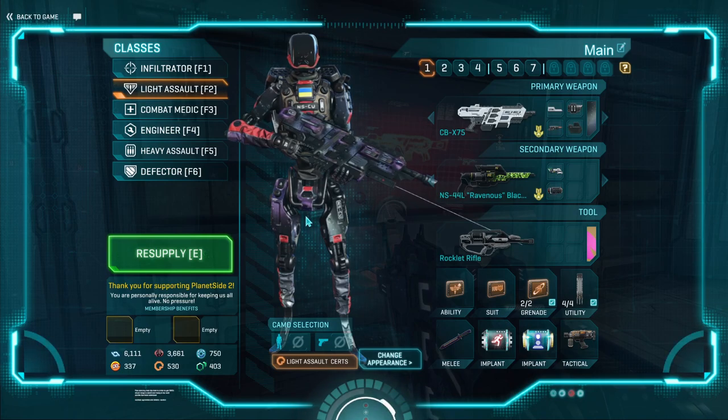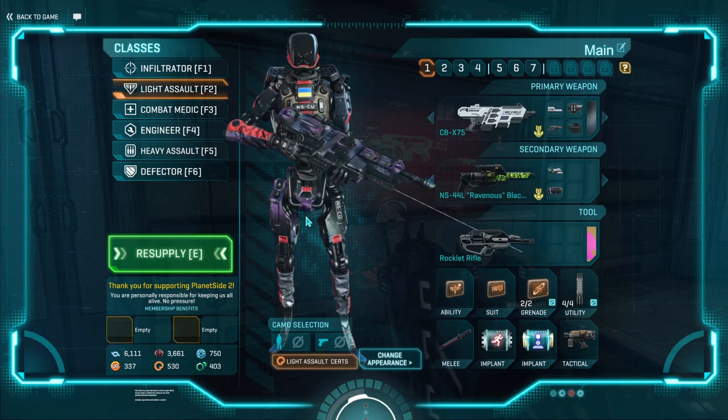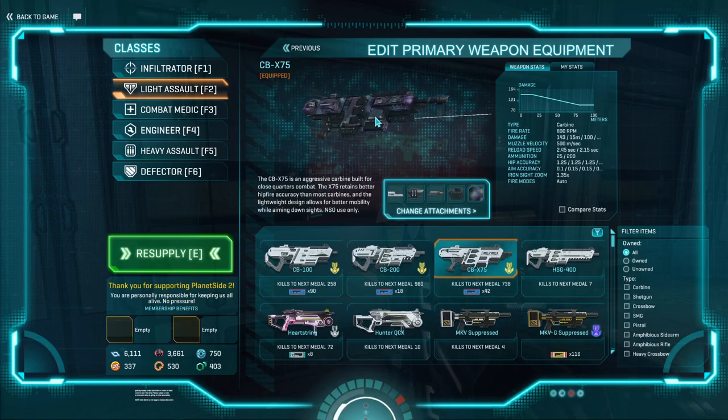This is how I like to play my Light Assault, this is what I'd recommend for new players. So starting off, obviously your primary. Your starter carbines are fine — the Solstice, Mercenary, Track 5, and CB100 are all fine starters. However, while I would not advise buying weapons as a new player, eventually some carbines you might want to go for are the CBX-75 on NSO, the Pulsar-C and VX6-TAC-7 on Vanu, the Bandit and ACX-11 on NC, and the Jaguar and Kindred on TR. They are all good carbines that will serve you well, having different purposes, but do not be in a rush to buy them. Your starter weapons are more than fine, they're comfortable to use, they're nice to use, and most importantly, they're free.